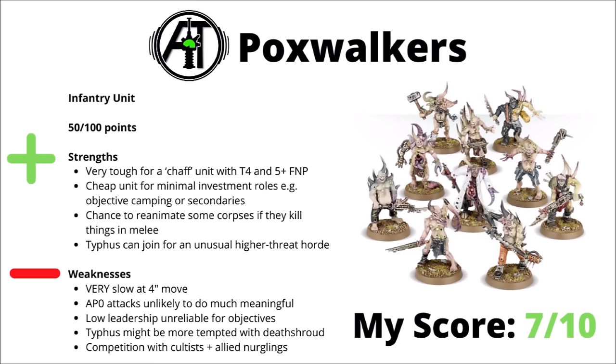Next up, we've got the shambling hordes that are the Poxwalkers — 50 points per 10 models. For just 5 points per model, they really are quite a tough chaff unit with Toughness 4 and a 5-plus Feel No Pain, even if they don't normally get a regular save. At just 50 points per unit, they're pretty nice and cheap for minimum investment roles, things like objective camping or secondary objectives. They get some fun abilities like the chance to reanimate some corpses if they ever kill things in melee, and Typhus is a fairly godly support option that can join them — his mortal wound attack can go directly to replenishing them, which is kind of fun.